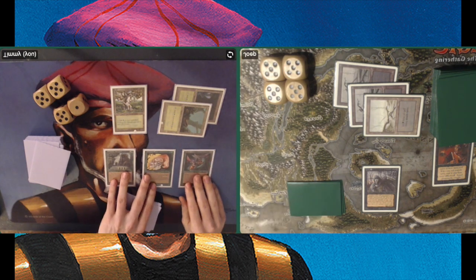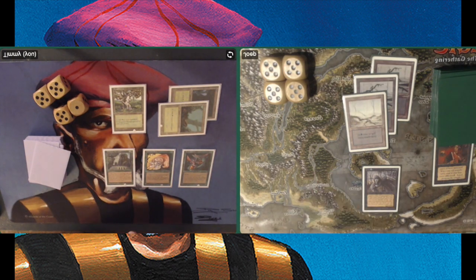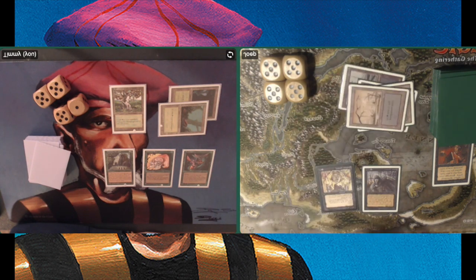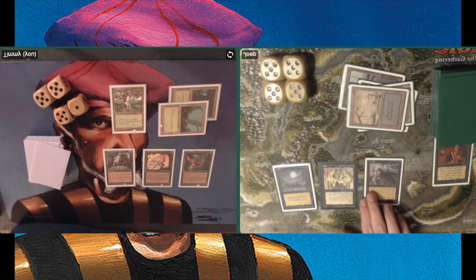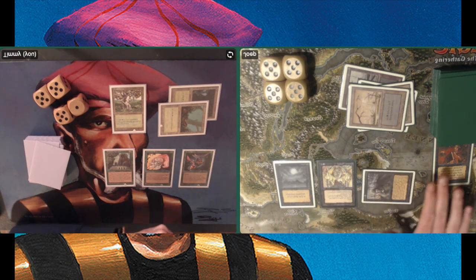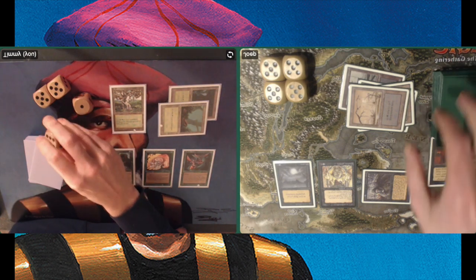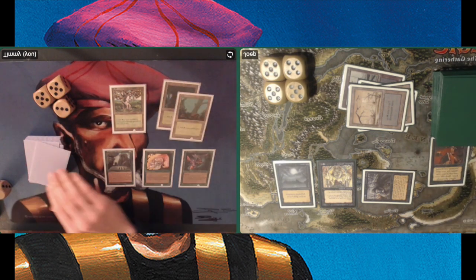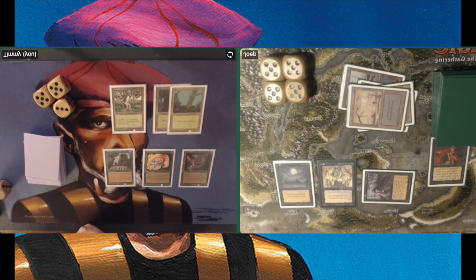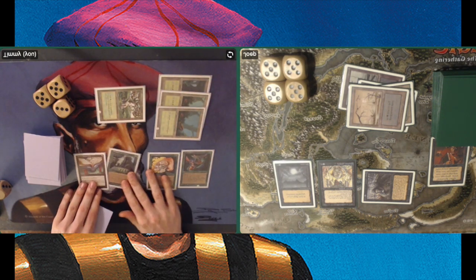Playing a Forest into two creatures here — Llanowar Elves and Scryb Sprites. There is another Swamp, Cyclopean Mummy, and a Bad Moon. This is bad news for me — that means all his black creatures in play get plus one, plus one. Attacking now with his Zombie Master that has become a 3/4 zombie, taking damage and going to 13 — also because of that extra card I took from the Sylvan Library earlier. It's going to be hard to keep using my Sylvan for extra cards because of that pressure.